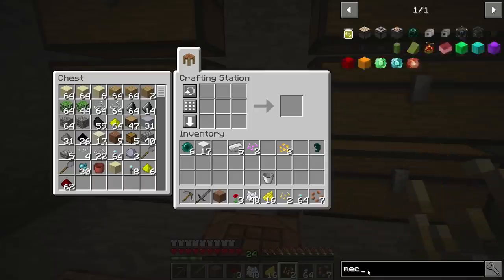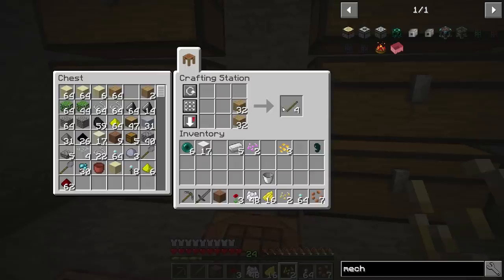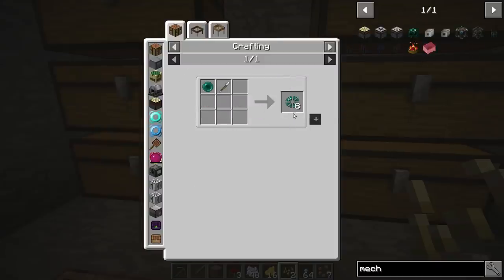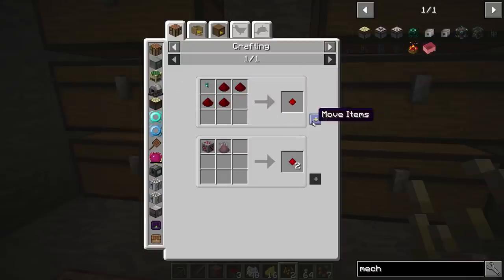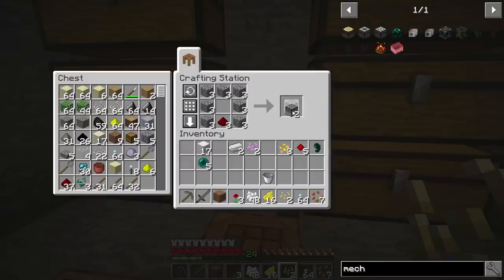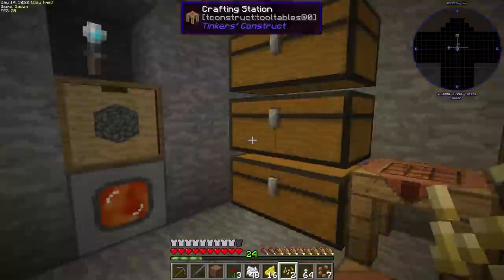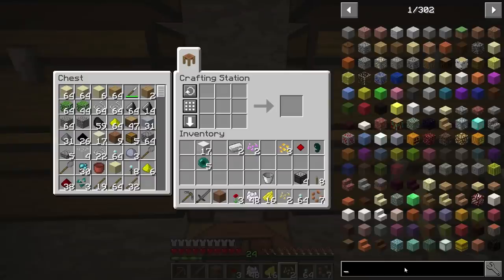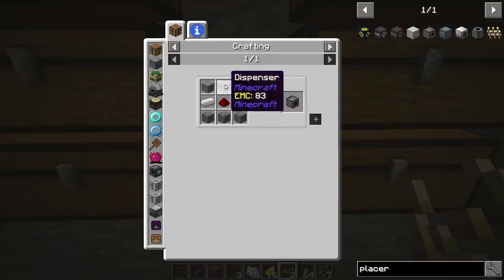We're going to need four mechanical users. I'm always out of sticks because I make so many iron wands and iron hammers. Let's make those — grab a glass cutter, an ender pearl, and make some resonating crystals. I think we need five. We also need some droppers and levers. I'll make some extra levers. So there's four mechanical users — that's the first thing we need. Next we need block placers; I'll go with the cyclic ones — they're pretty good and only take two redstone each.